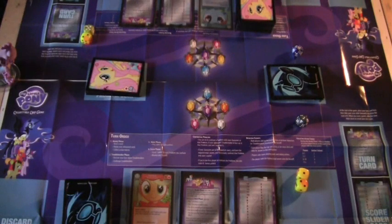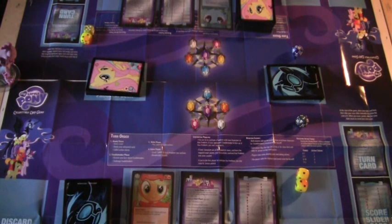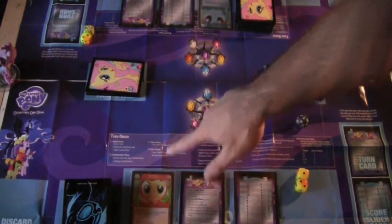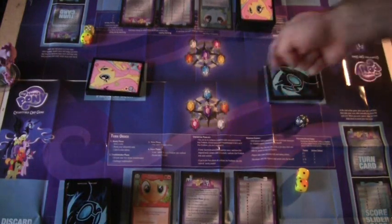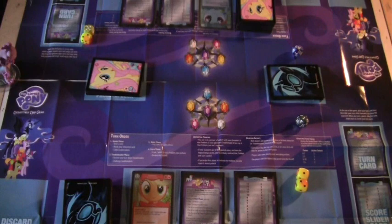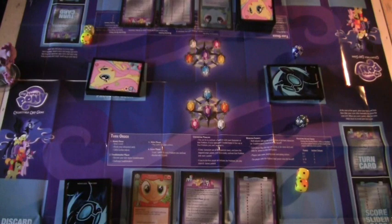I'm gonna do an in-depth overview — a how-to-play the My Little Pony collectible card game. The main goal of this game is to be the first player to collect 15 points by either solving problems or by defeating troublemakers and villains. What you see before you is the playmat. Each player will have one, as well as a main character, a turn card, a scoring card, their respective decks, and a problem deck.